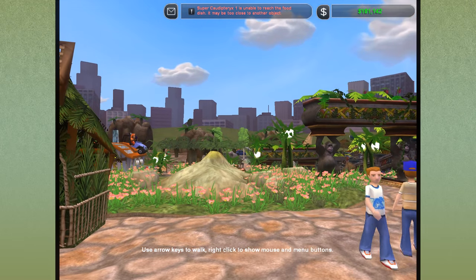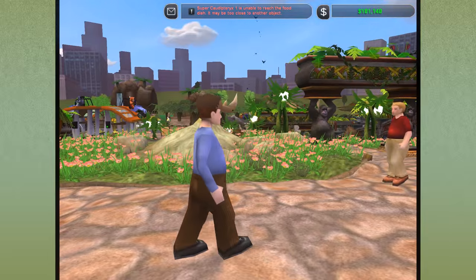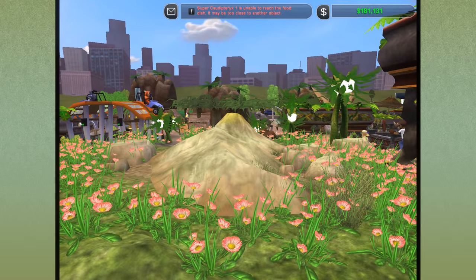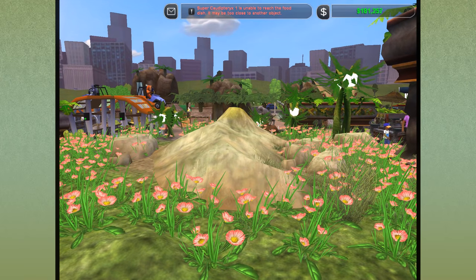Hello everyone and welcome back to Zoo Tycoon 2 and our Dino Zoo! There are bats going over there and this guy is wearing a really nice rhino hat. I've just been sitting here curious about when this geyser might go off again because it is possibly one of my favorite decorative items we have going on in our zoo.